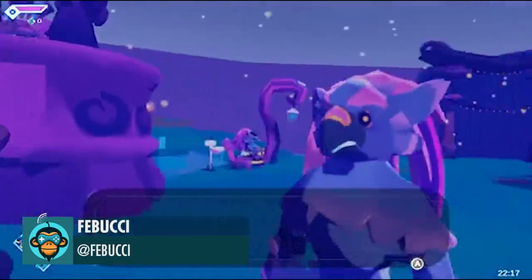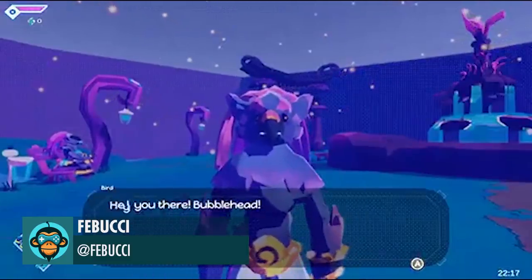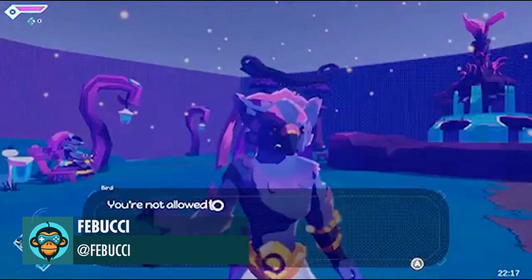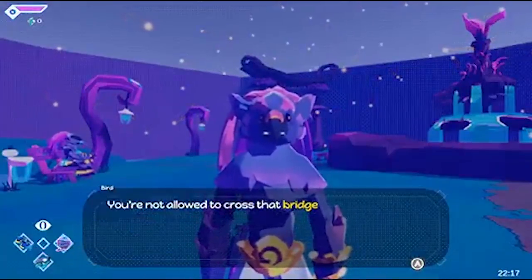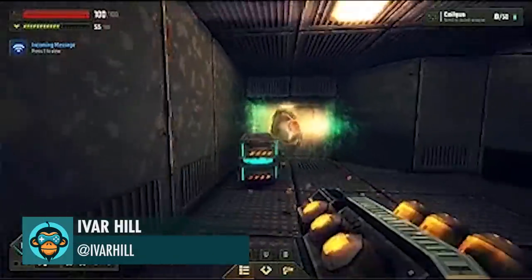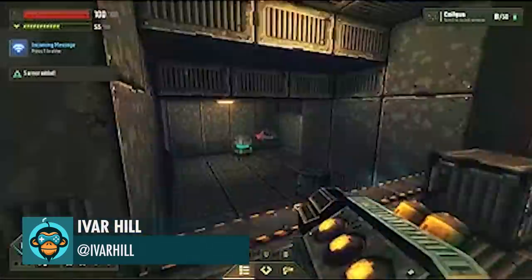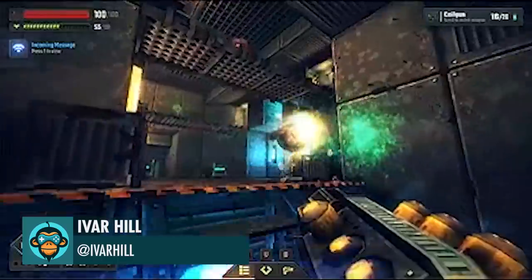Using text animator in AstroCat by Furbucci. Coil Gun has updated visual effects and now leaves ionic residue in the air after impact by Ivar Hill.